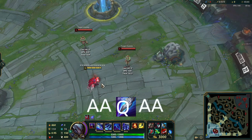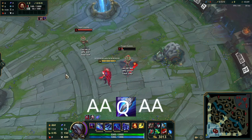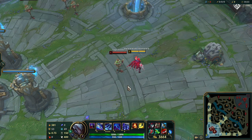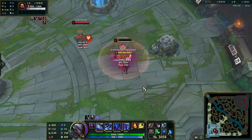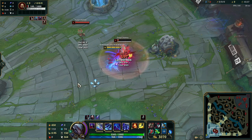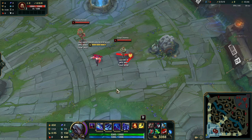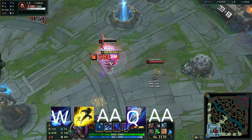Let's get into the combos. Starting with something really easy — the basic auto-Q-auto combo. Not gonna talk about the ult yet, so just auto-Q-auto. A step up from that is auto-W-Q. Then you can do W-Q, and ult when the blades come back. You can also angle the W blades with the Q. And you can do W-flash-auto-Q-auto as well.